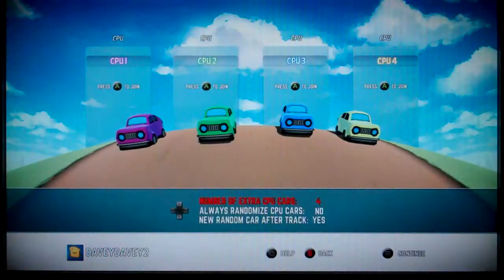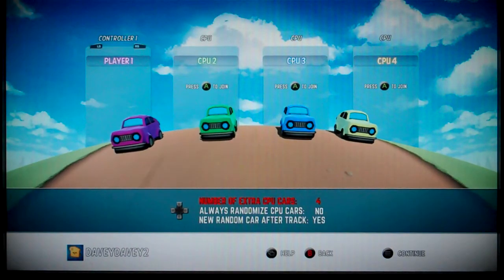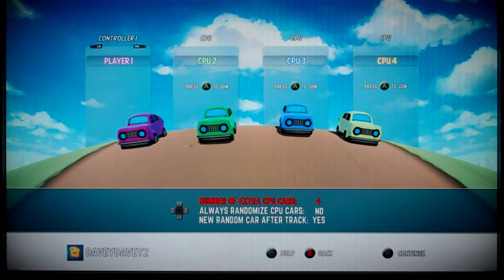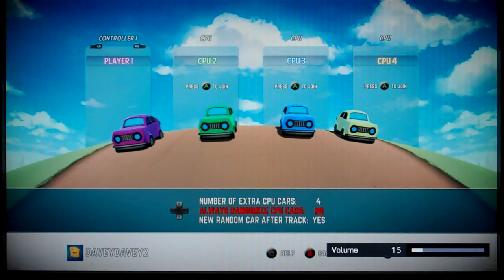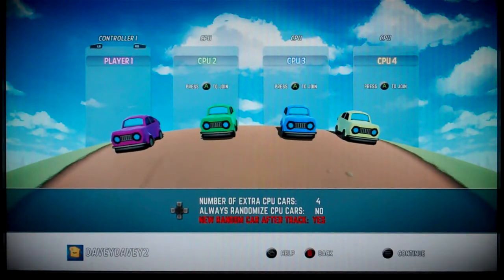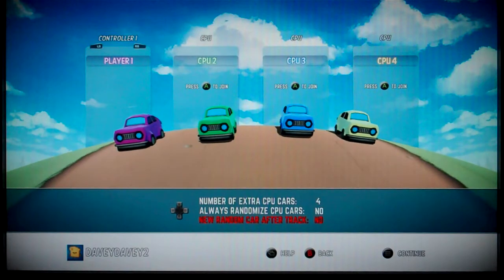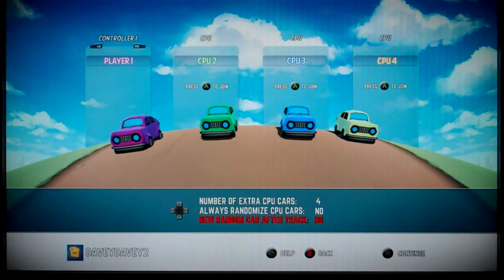Anyway, I guess it's the same. We want to join — what have we got? So it's just that or that. Okay, we'll all be the same. Number of extra cars: four. Oh, you use the D-pad I think. Always randomised computer cars? No. View random car after track — does that mean we change cars? No, I'd quite like to be the same one, thank you very much. Yeah, help is the view button, but that would be bloody Xbox Assist and I don't want that. Integrated into the game rather than loading a separate app, thank you very much.